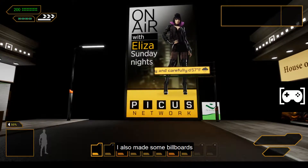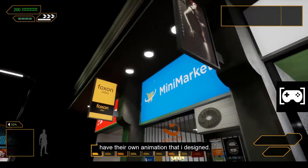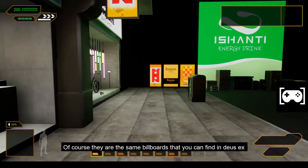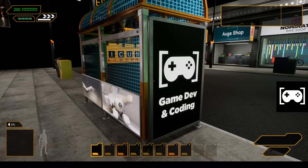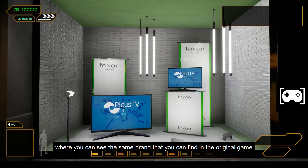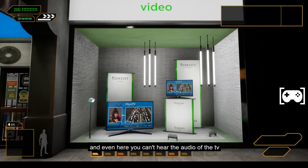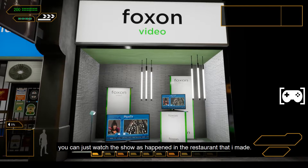I also made some billboards and most of them have dynamic material. Every billboard has its own animation that I designed — of course they are the same billboards you can find in Deus Ex, but I also added new ones. Then I made a TV shop where you can see the same brand from the original game. Even here you cannot hear the TV audio — you can just watch the show, same as in the restaurant. I also placed some meshes which cast lights here.